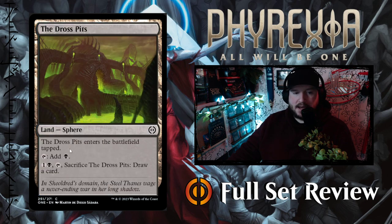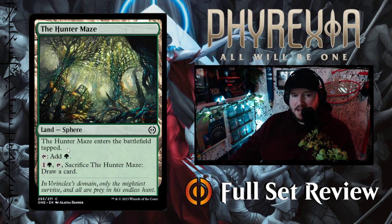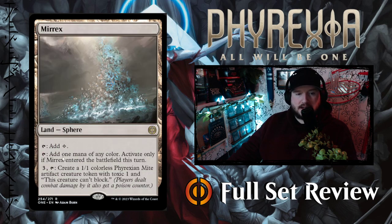The Dross Pits is the black sphere — it looks like it has the exact same sacrifice ability as the other spheres. The Fair Basilica is the white sphere, and Hunter's Maze is the green sphere with the draw-card sacrifice ability. Mirrex is a colorless sphere — you can tap it to add one mana of any color, activate only if Mirrex entered the battlefield this turn. You can pay three and tap it to create a 1/1 colorless Phyrexian Mite artifact creature token with toxic one that can't block. Mirrex spits out Mites, which is really cool if you're building that synergy.